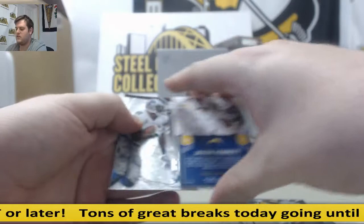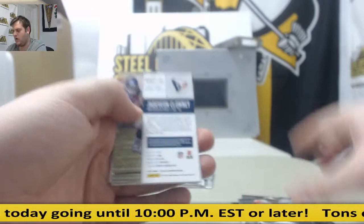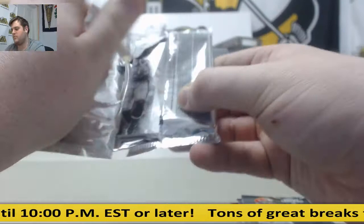Bradford. Kaepernick. Crowell. Rookie jersey: Clowney. Nice pack right here — Devin Street. Decker. Gronk. Campanaro out of 100. Jersey swatch Robert Woods. Cam Newton.